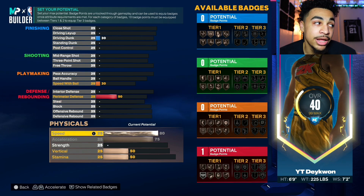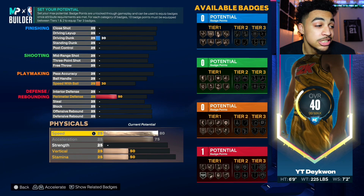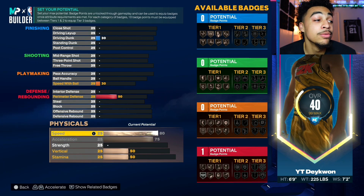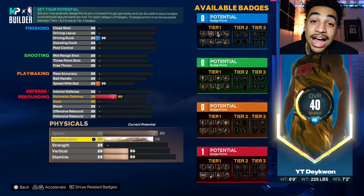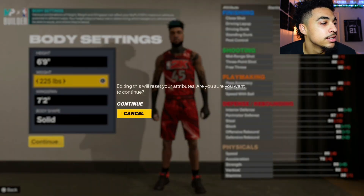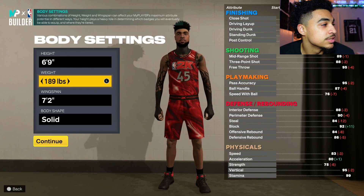Just think about all of them combined, you feel me? But speed — on the meta build, max speed is like 80, acceleration 75. Let's lower the weight just to compensate for the conversation we're having. No one's making a 6'9" 185, but just to show y'all.